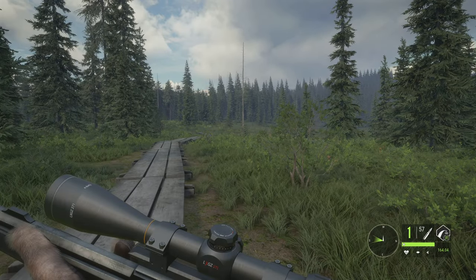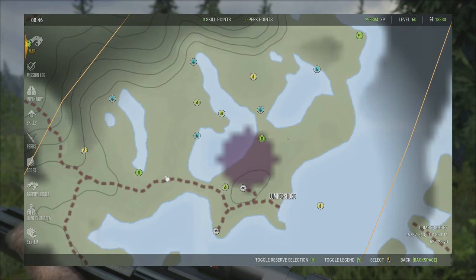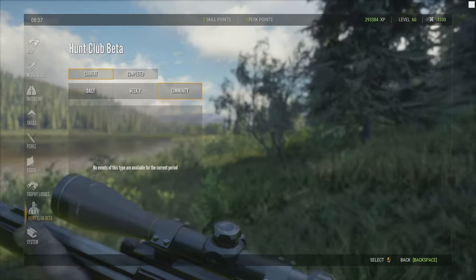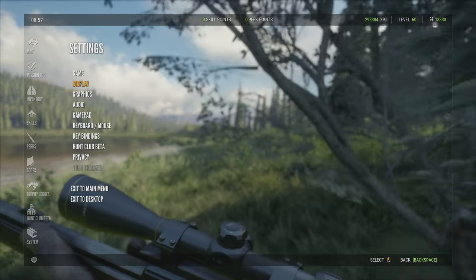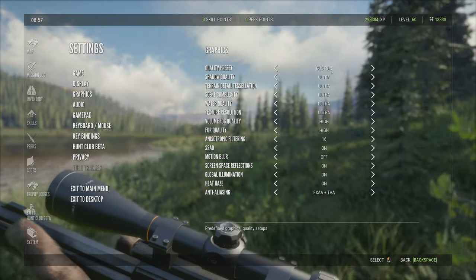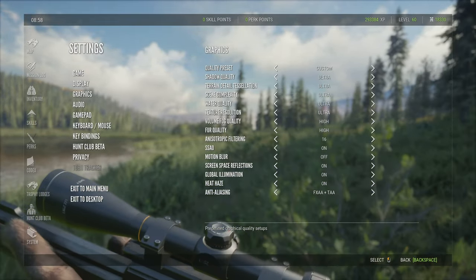I just realized I'm going the wrong way. During testing I actually found some caribou I wanted to go after. So as we're getting close to the caribou, I wanted to point out that we're running everything — 4K full screen. It says custom because the ultra preset still has shadow quality on high, not ultra.